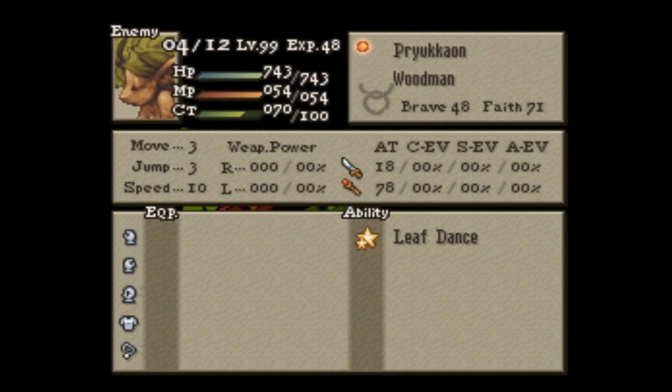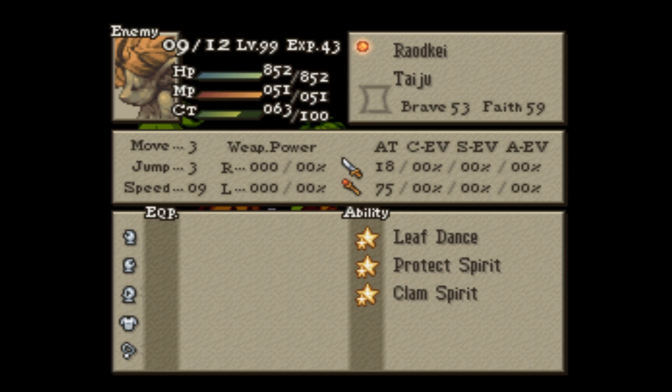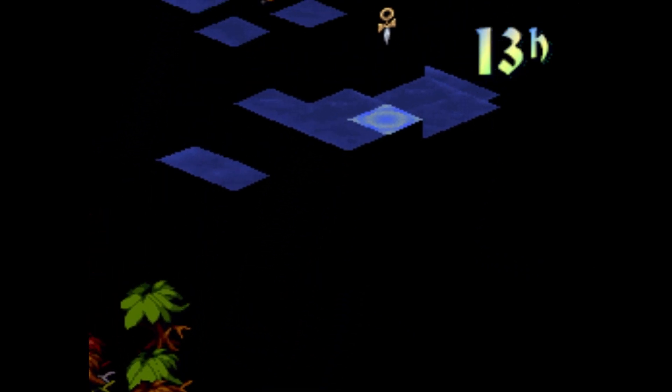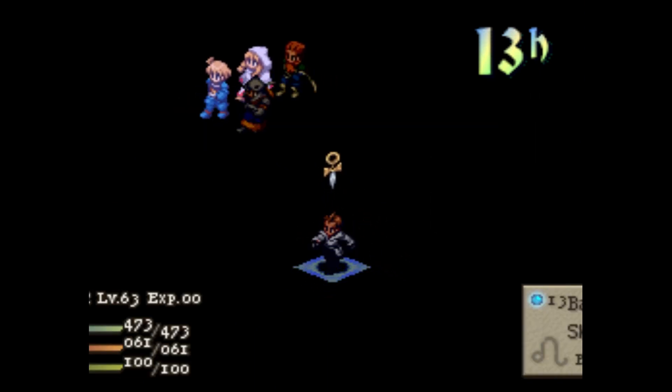Hold up, let me take a look at these guys real quick — 700 HP. Just a lot of HP, just one that can heal. I don't think we've actually seen these enemies too much. One can do Protect and Shell, so they're more of a support monster. They are level 99 and have a lot of HP, so status effects and shooting them is definitely gonna be the way to go.